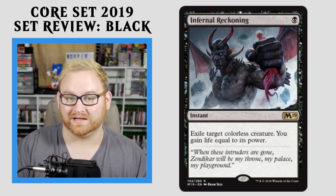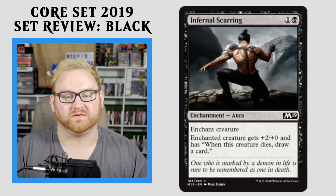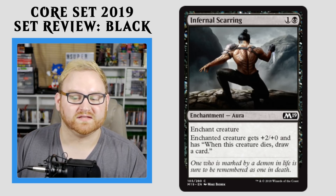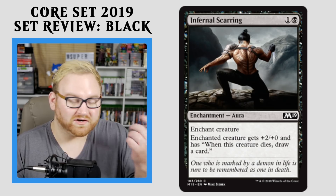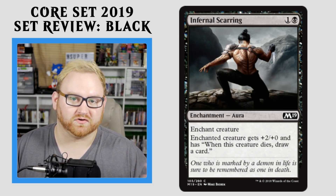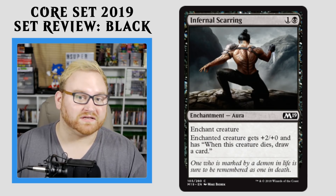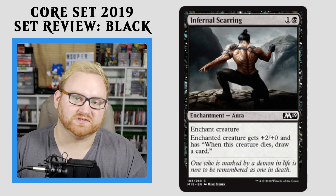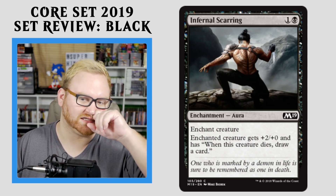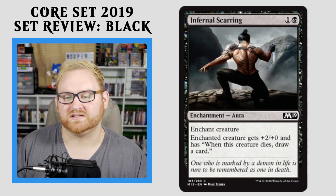Moving up here, we have Infernal Scarring — a 2-mana Enchantment Aura. Enchant Creature gets +2/+0, and has: when this creature dies, draw a card. This card is usually always pretty good in Draft and Sealed — it's a good aura, being able to give your creature a nice bump, and when it dies it basically replaces itself, which is good. It's a low-to-mid pick for me in Draft and Sealed. Not going to see any kind of play in Standard, but that's all right — this card's okay regardless.